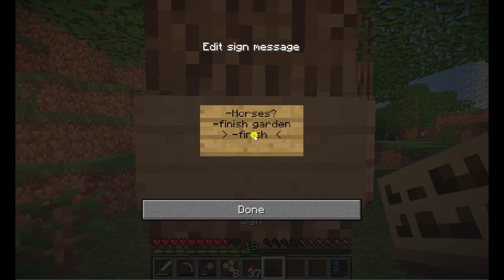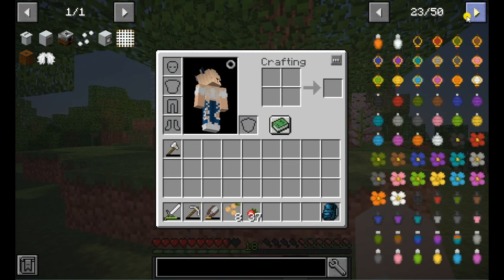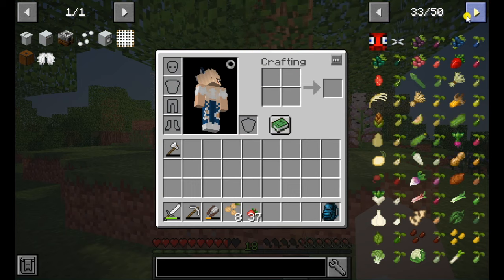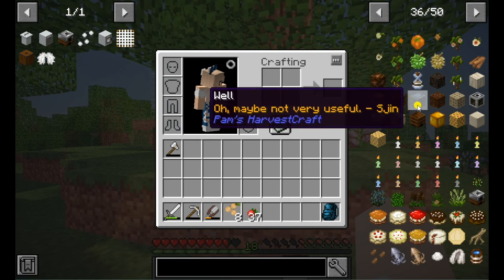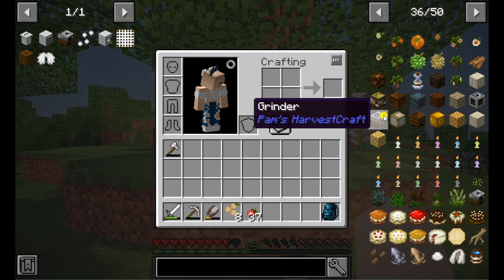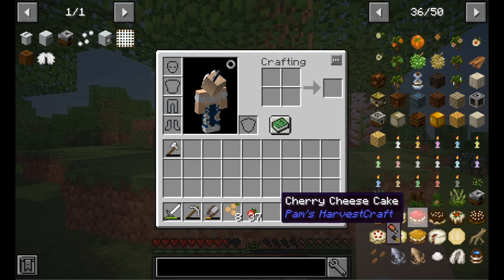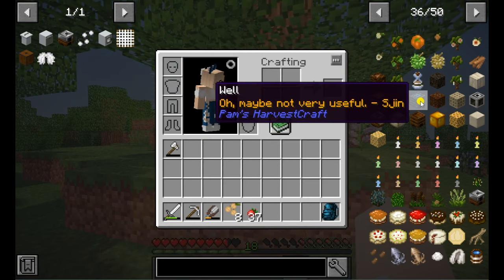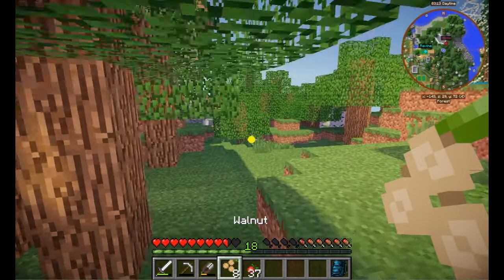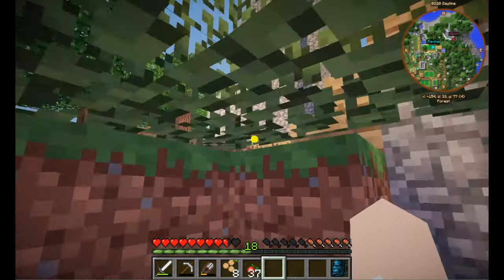'Finish house' would be an even nicer one. I was looking through Pam's HarvestCraft mod - there's a presser, a water filter, I don't know what the market and shipping bin is. If you guys know what those are, comment below because I have no idea and they're expensive! Wait - I have a village nearby, I can see if I can trade for emeralds.